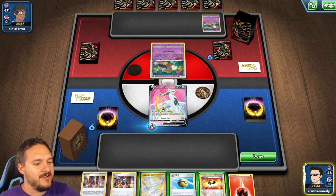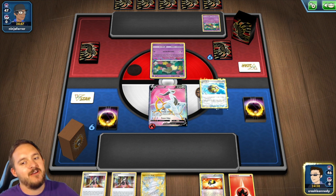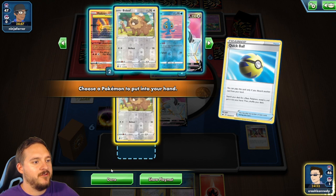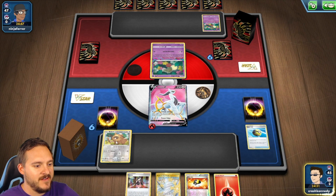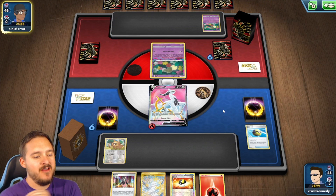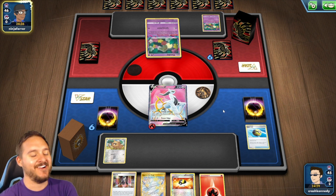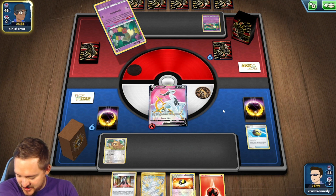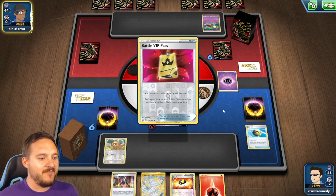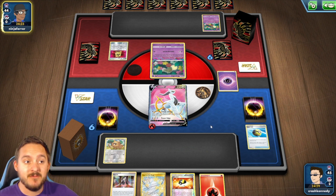Match 2 — we've got the Comfeys, which is what we wanted to see. Let's attach an energy to Arceus. I'll hold the Path but get rid of one of these Marnies. Best to discard the Marnie and get Bidoof down next turn. We have Arceus VSTAR if we choose. Next turn: Arceus VSTAR plus Marnie plus Path. We can Ultra Ball away Fire energy to get Arceus VSTAR — Delphox will come after that.